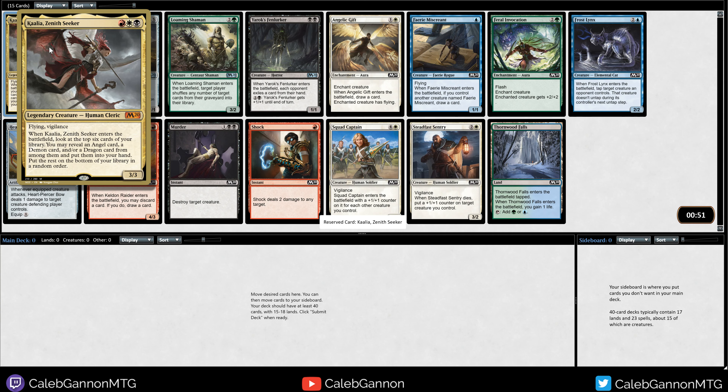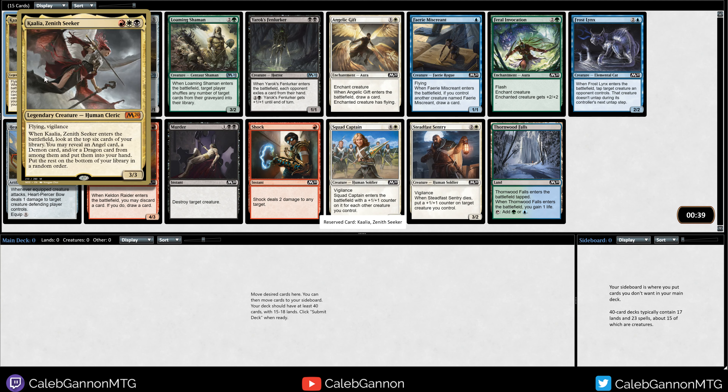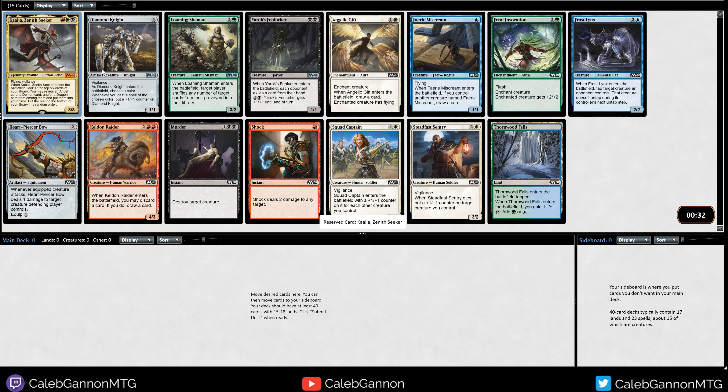So it's a 3-mana 3/3 flying vigilance that tutors up angels and demons. There are quite a few angels in this format so this card could get there. I'm gonna see what's in the rest of the pack, but I mean I gotta try it, right? This doesn't seem that amazing in this format - it's a pretty expensive 3/3 flying vigilance, but we'll still try it.